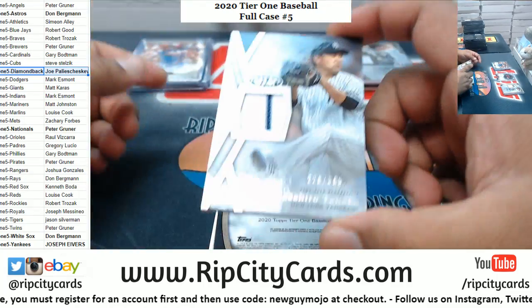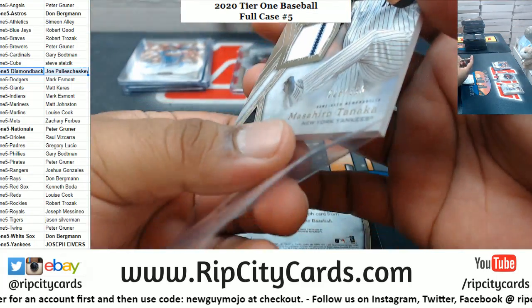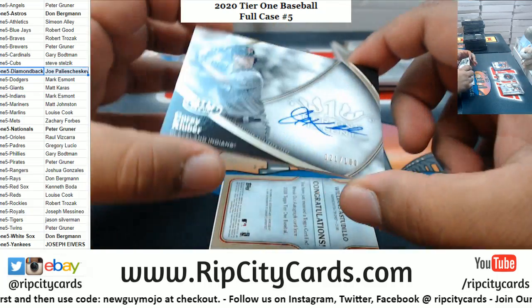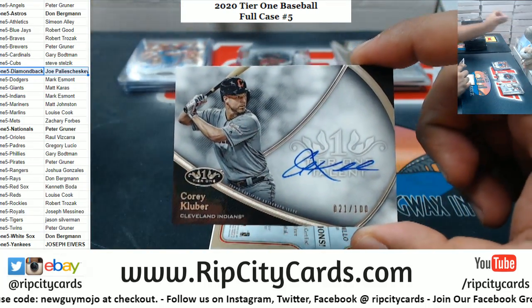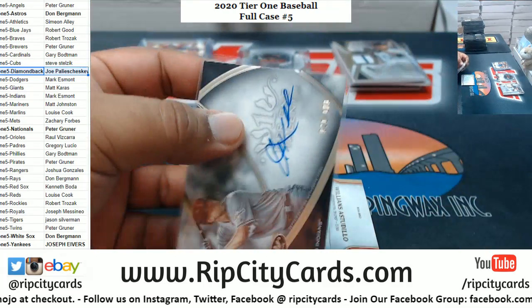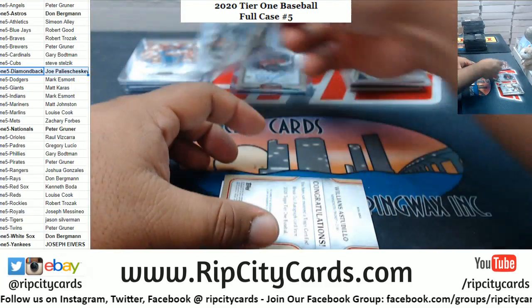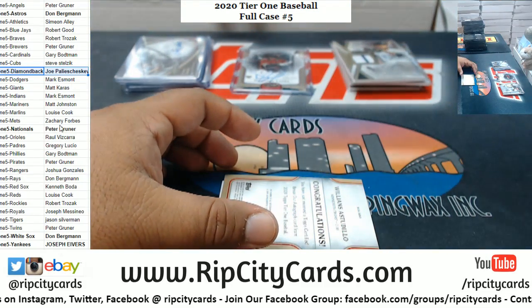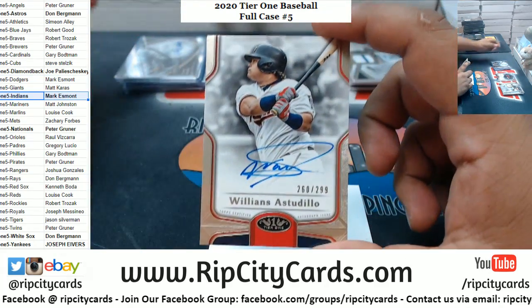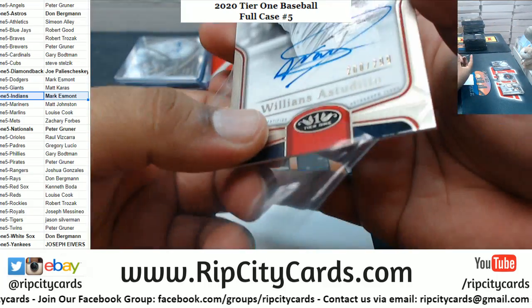Masahiro Tanaka relic to 395, Yankees. For the Indians, Corey Kluber autograph to 100. Williams Astudillo to 299, Twins autograph.